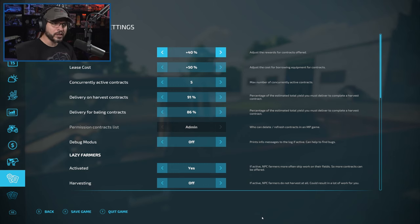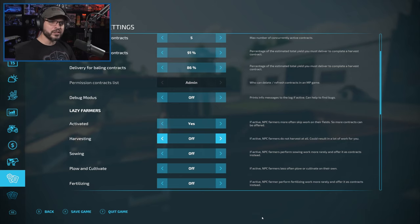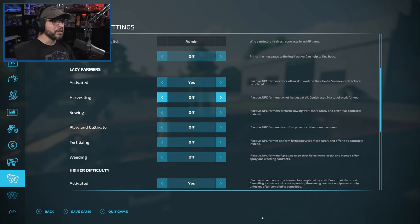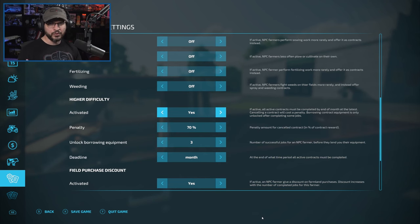I do have a mod called Better Contracts, which allows you to configure things with the contracts and gives you better contracts overall. I have increased the reward for contracts, but also increased the lease cost — so if we decide to lease equipment, we lose more money from leasing. That felt like a relatively fair trade-off. We can have up to five contracts available. We can hold on to some of the harvest crop as well as baling crop to sell for a little extra money.